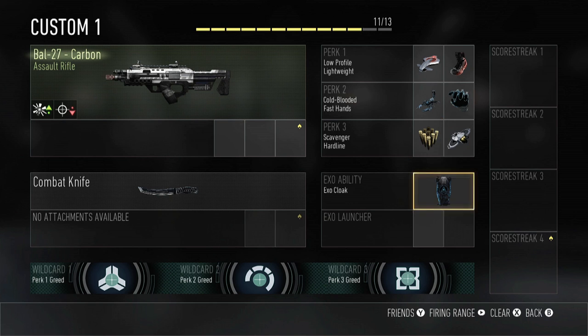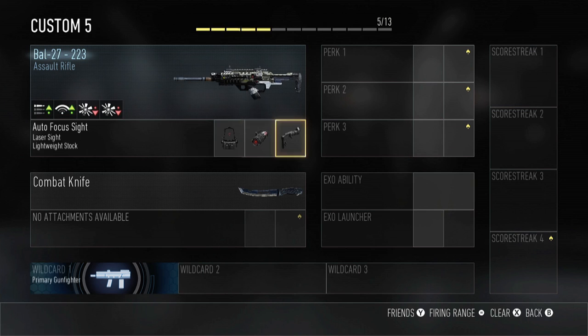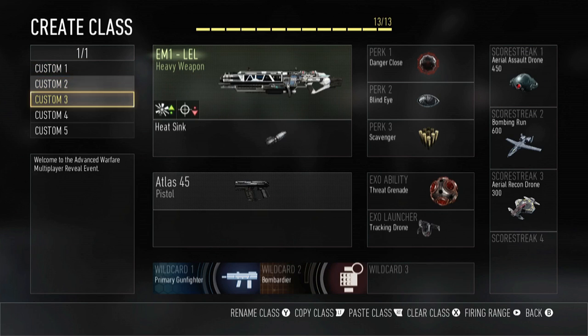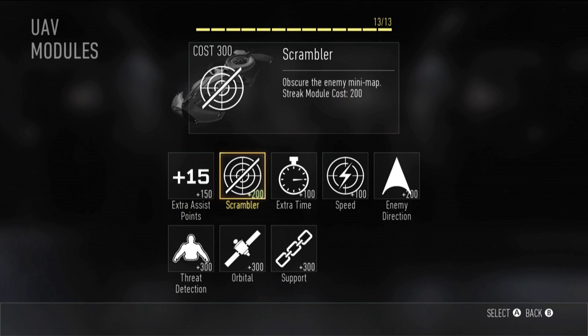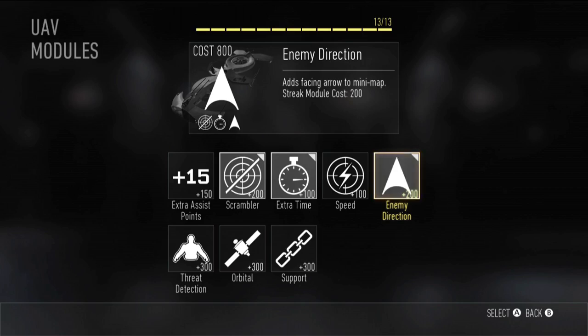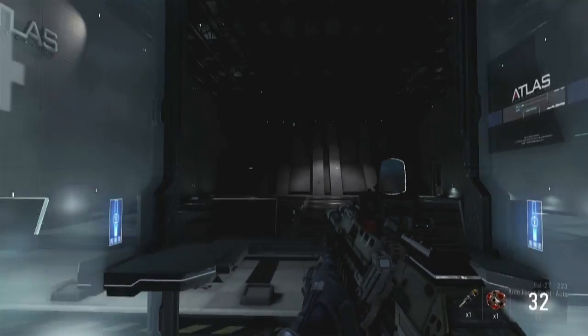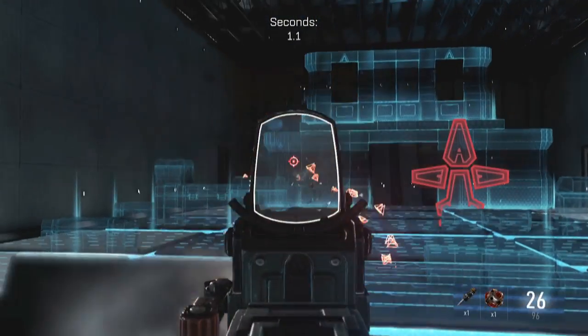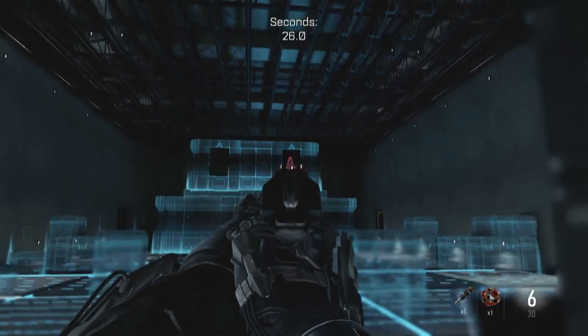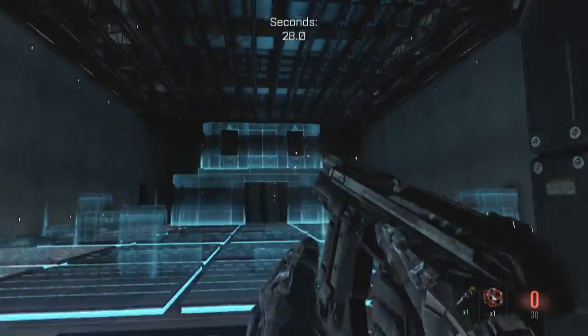In the Create a Class menu, use your 13 points to select weapons, attachments, perks, EXO abilities, and for the first time, score streaks. Score streaks can be customized for added functionality and modified behaviors. Once you've spent your 13 points, take your weapons for a test drive in the brand-new virtual firing range before your match begins. From the Create a Class menu or between matches, players can instantly hit the range with just the press of a button.